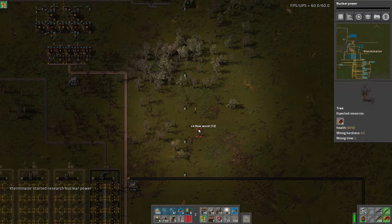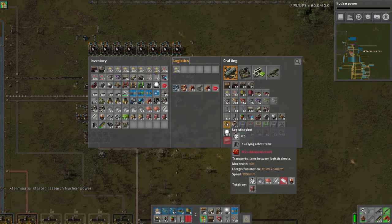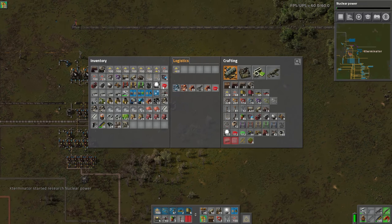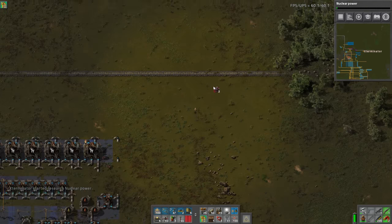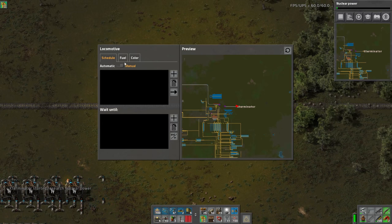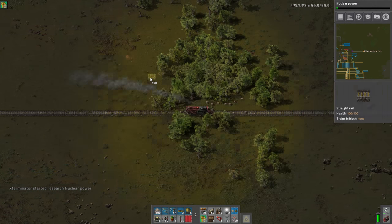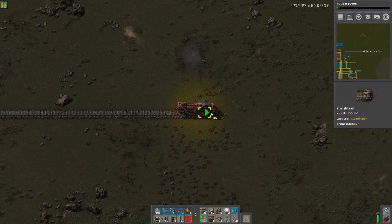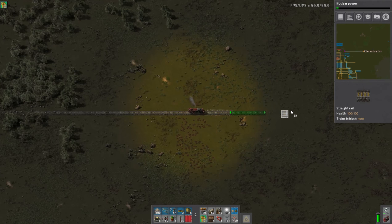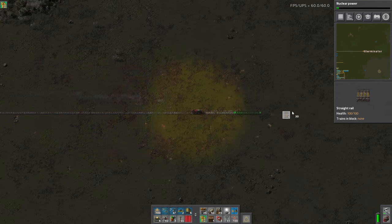Let's get in the train and start building this rail line. We're going to do what I like to call Wallace and Gromit style — if you've ever seen that show, one character gets in a toy locomotive and places track down in front of himself as fast as he can to keep moving, which is essentially what we're doing here.